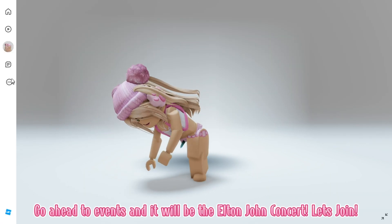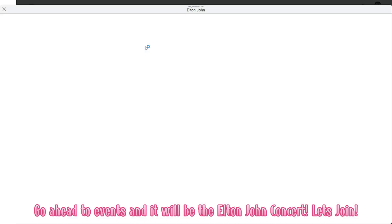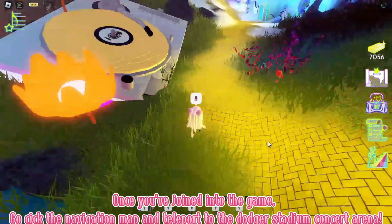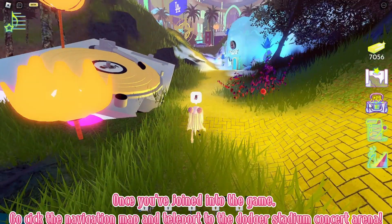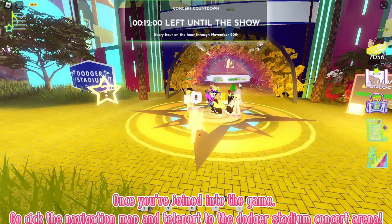Go ahead to Events and it will be the Elton John Concert. Let's join! Once you've joined into the game, go seek the navigation map and teleport to the Dodger Stadium Concert Arena.